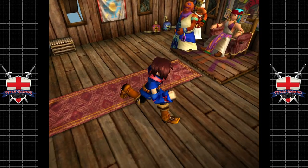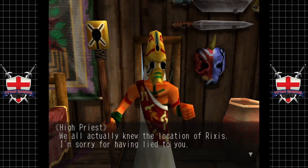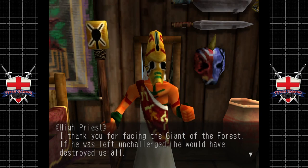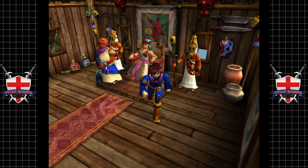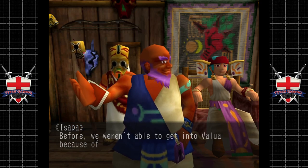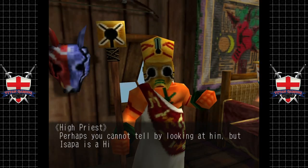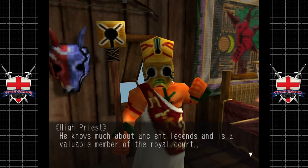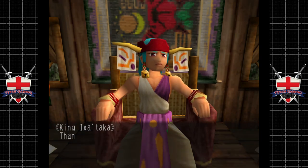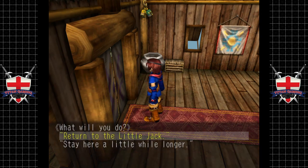We all actually knew the location of Rixus — we were bamboozled. I'm sorry for having lied to you. Thank you for facing the giant of the forest — if he was left unchallenged he would have destroyed us all. The Valuans escaped these lands to the northeast between the mountains. Before, we weren't able to get into Valua because of the Iron Net, but now we should be able to. Ispa is a high priest of much higher standing than myself — he knows much about ancient legends. Thank you, Vase — your bravery has saved my kingdom. From this day forth we will defend Ixitaka from all foes within our own strength. Let's get out of here and return to the Little Jack.